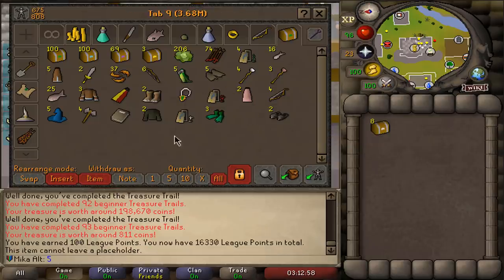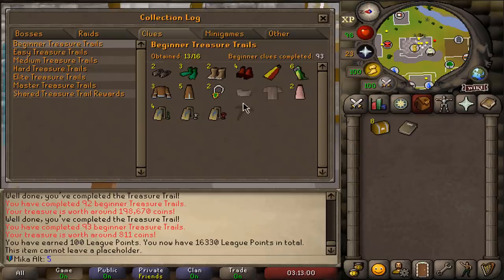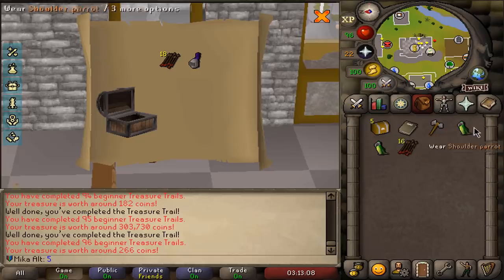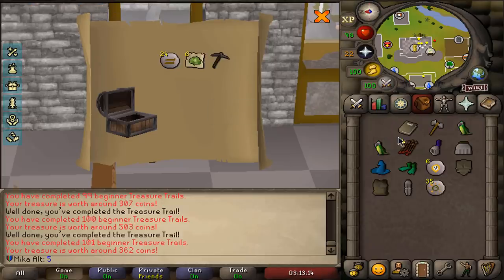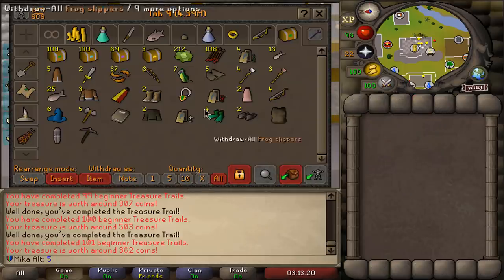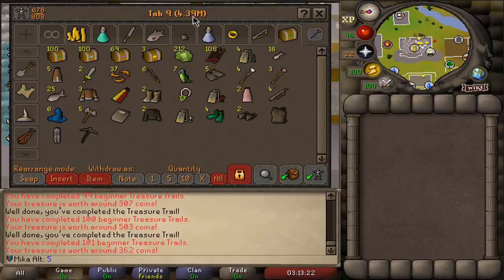Let's see the collection log very quickly before we finish off with beginners. We are 13 out of 16 — we're missing the hat and the top. Black pickaxe we will get from easy clue scrolls most likely because it's very common. I just received two shoulder parrots in one beginner clue scroll. Looking at the whole beginner clue scroll opening: fairly solid, 101 completed, 13 out of 16 items obtained, total value of the tab 4.4 million.